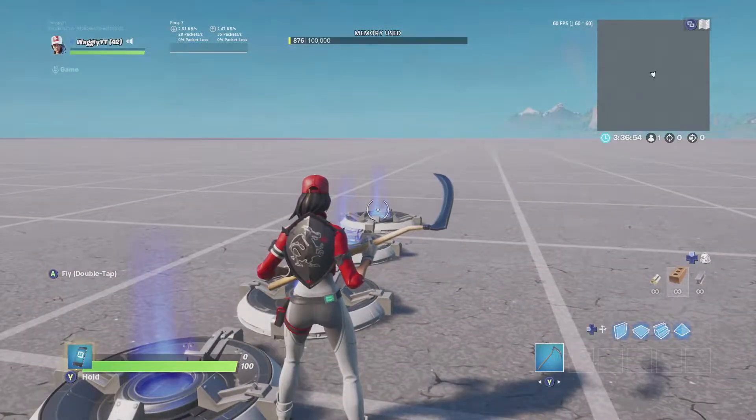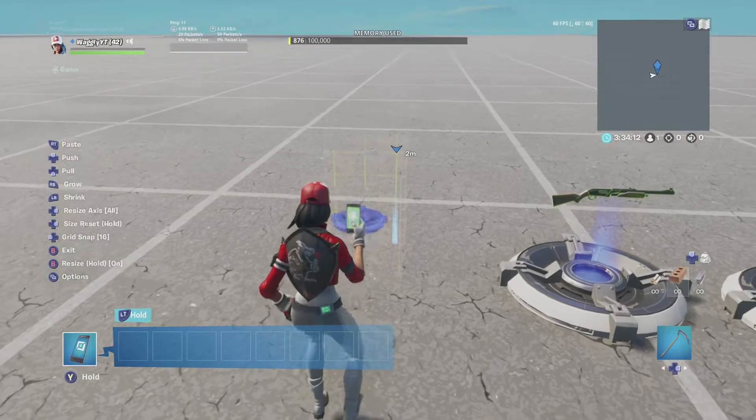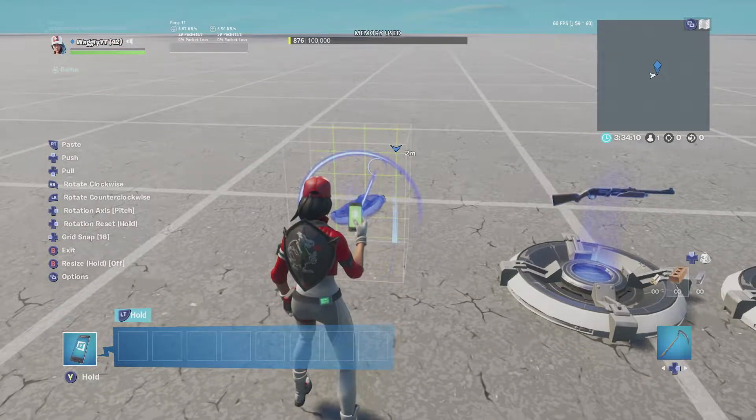Then you want to fill out the rest of the slots of your inventory. Next, you want to resize it so it's as small as it can possibly be, and you want to rotate it to make it upside down.